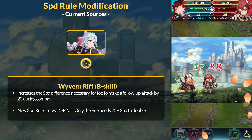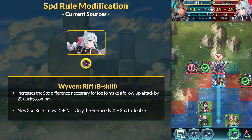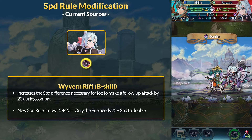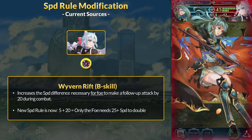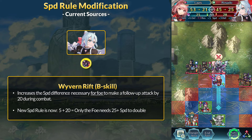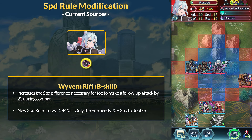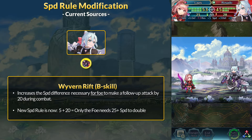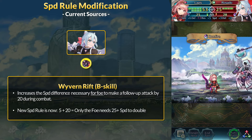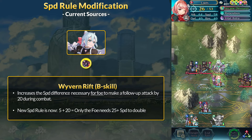The second speed rule modifying skill I believe was Wyvern Rift from Rosado. It's slightly different than Diamant's sword. The relevant part of the skill states: increase the speed difference necessary for the foe to make a follow-up attack by 20 during combat. This is the same as Fair Fight Blade in that the foe needs 25 or more speed to double. However, Wyvern Rift only modifies the speed rule for the enemy to double — if Rosado wants to double, he just needs the usual plus 5 over the enemy. If Rosado is already out-speeding the enemy it doesn't matter, but this speed rule modification does matter when interacting with other stackable skills.